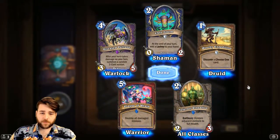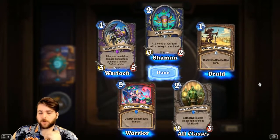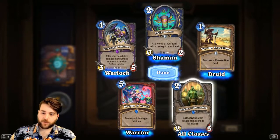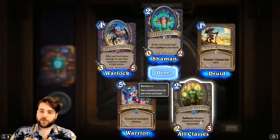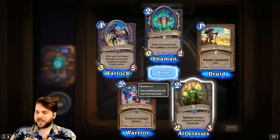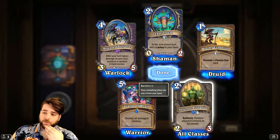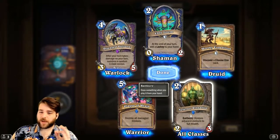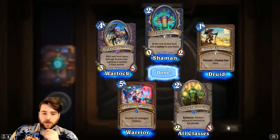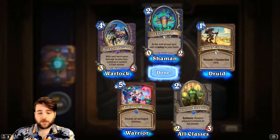Quite a lot in this pack! We've got Neferset Ritualist — 2-mana 2/3, Battlecry: Restore adjacent minions to full health. This card's pretty huge. In any deck — even zoo decks — where you have high-toughness minions, this could be a huge tempo play. Even though restoring health is usually not great, the fact it comes in a nice 2-mana 2/3 package I think is really good. We've also got one of the new Plague cards — all the Plague cards destroy things which is fantastic.